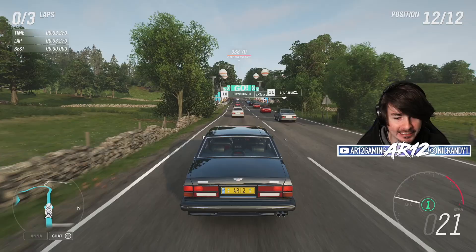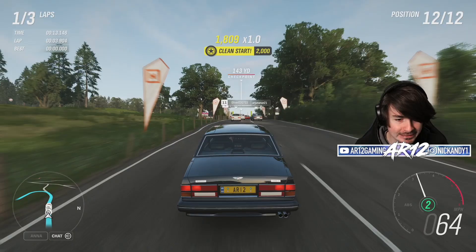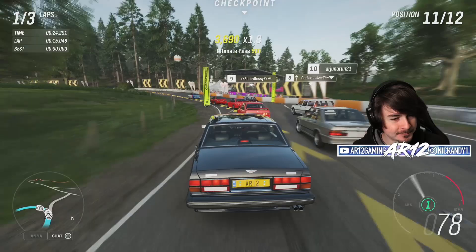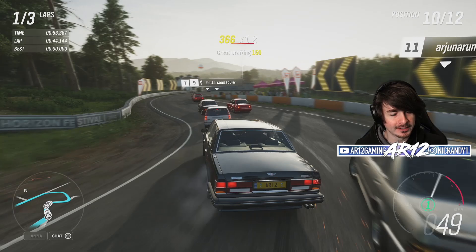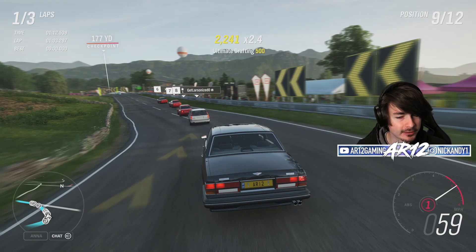I would be lying if I said I didn't have any fun facts about this thing. The Bentley Turbo R is actually a super interesting car. Did you know this car actually has two horns? And Bentley actually made one called the Bentley Turbo RT — that one apparently had like 400 horsepower and used F1 technology.